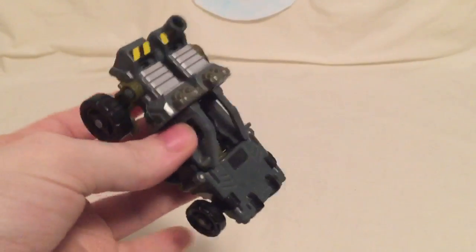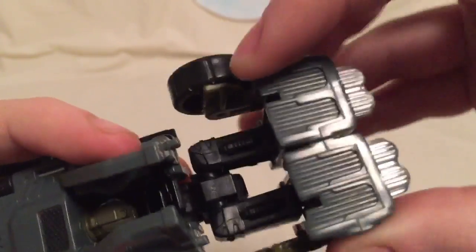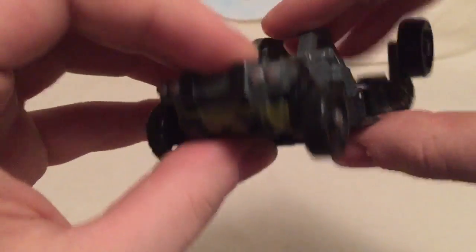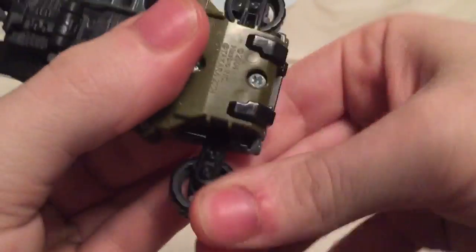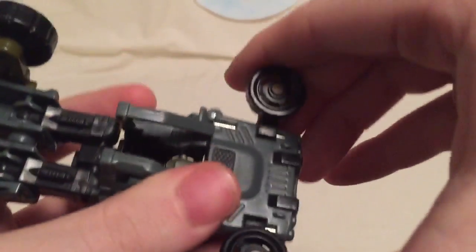Let's get down to the transformation — this is a scout class so it's very simple. We're going to start with the legs and work our way up. Untab the legs — you can see the tabs on the bottoms of the doors and the slots on the bottoms of his feet. Fold that all the way down. Then come to the front wheels, unclip them and bring them out — there's a little post that fits into a nub and clips in. Bring those up and then close them all the way.